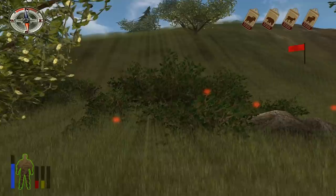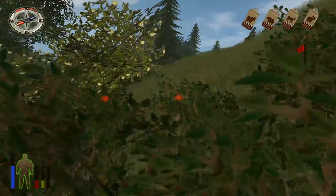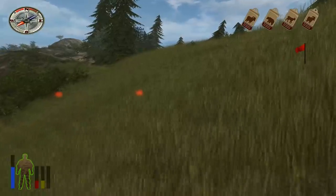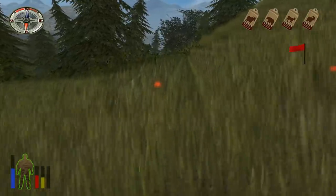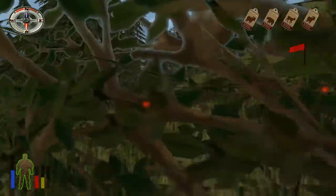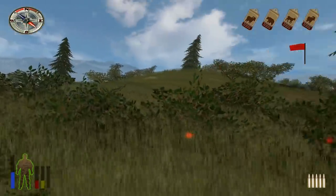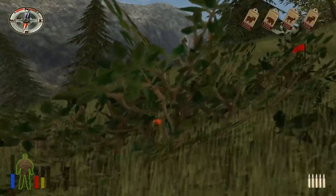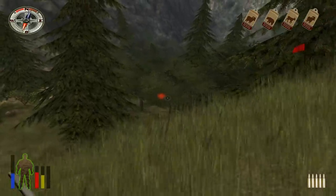I did choose easy difficulty so we have the trophy beacons on. These are red dots around the map that highlight roughly the direction of an animal. There are something like 10 or 11 animals on the entire map, and finding them without the beacons would be pretty difficult. So for now we're going with them — maybe if it's too easy we'll turn them off. We have a tag for every species on the map, so we can shoot anything to start.